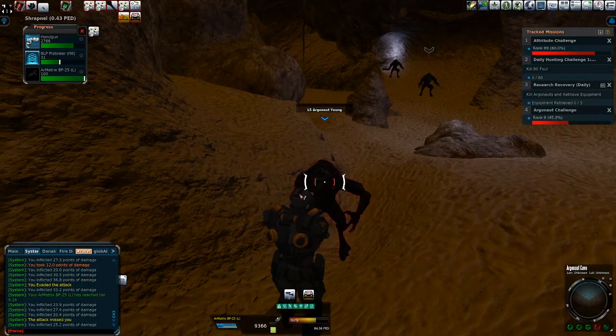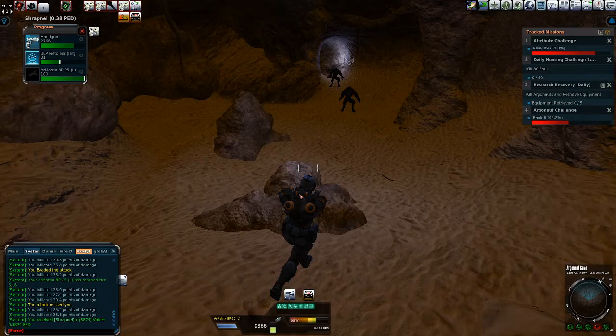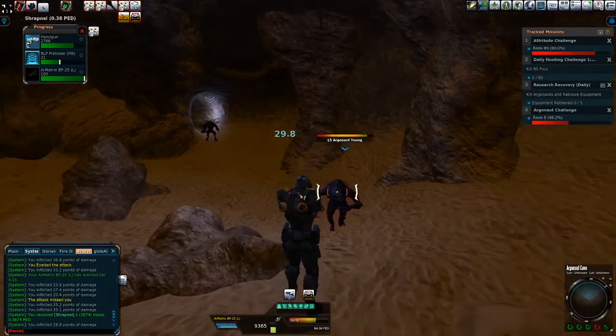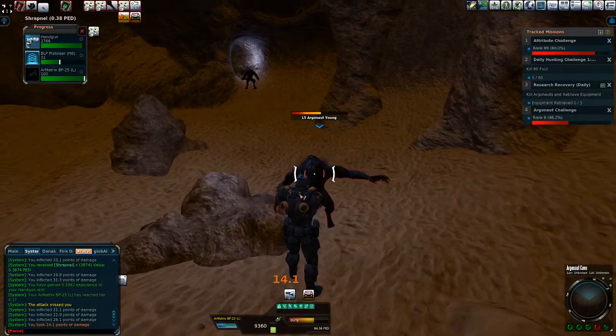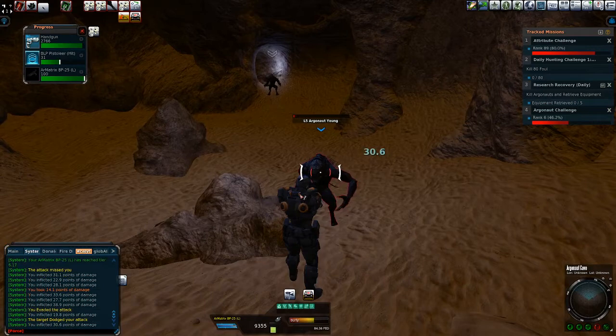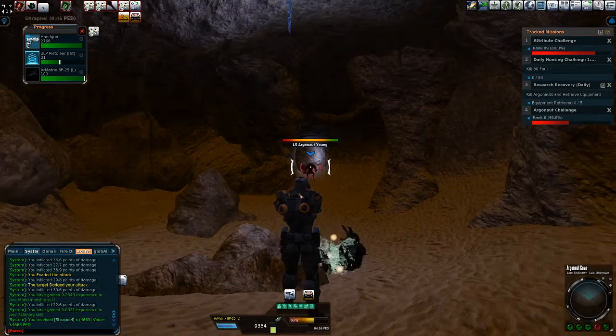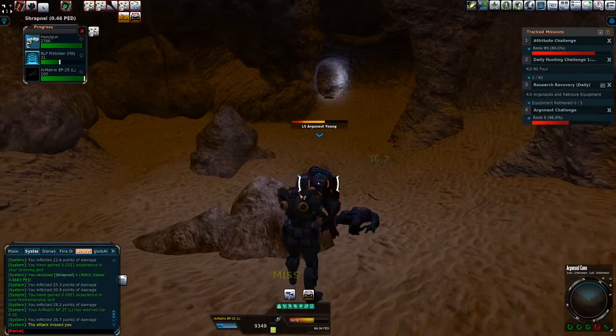We won't get a codex rank or anything today, I don't think. But like I said, this is a pretty quick instance - visit with someone, run over to the instance, run through, kill 50, get a little bit of loot, go back, get a daily token.